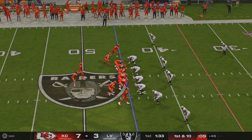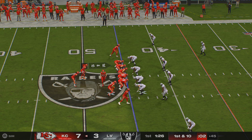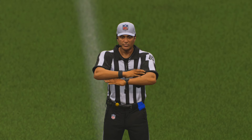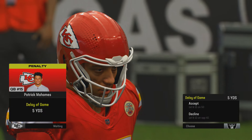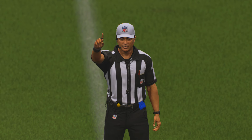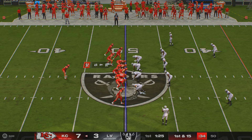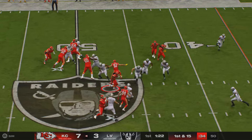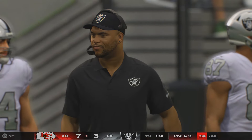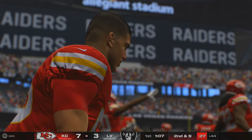First and ten in Raider territory at the 45. They'll send the big tight end in motion right. The delay of game backs him up five — first and fifteen. Mahomes going to hand it off to Hunt. They get the penalty yardage back plus a yard — six-yard gain, second and nine. They were likely going back to him after he found the end zone on his last carry, keeping the positive momentum going.